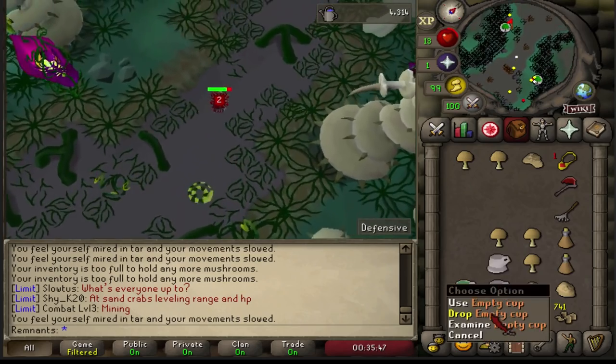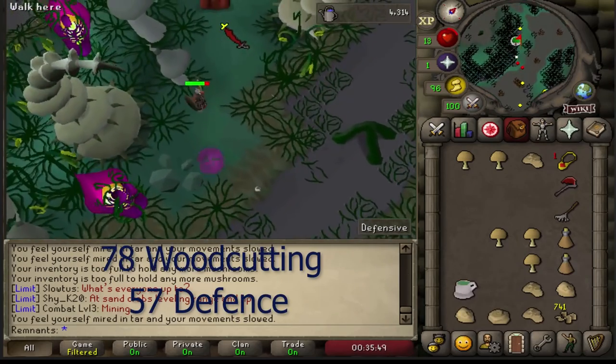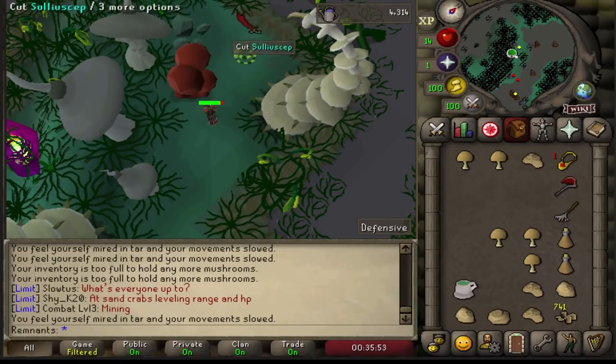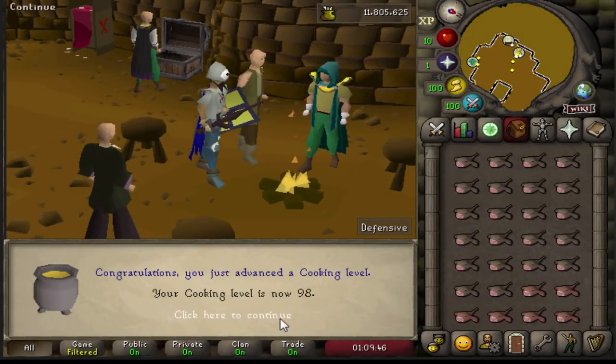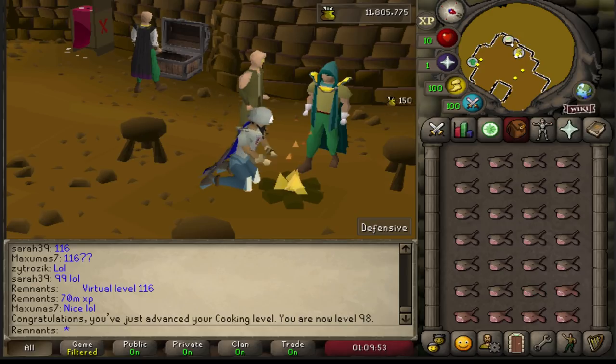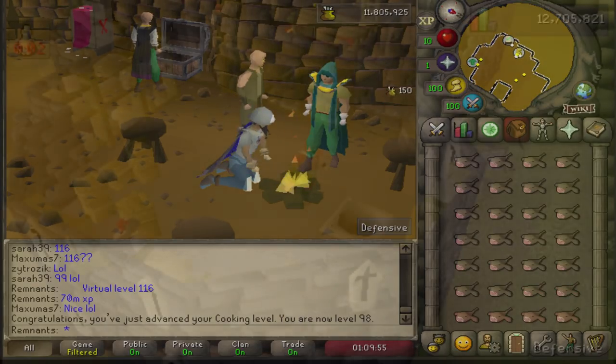By utilizing this method you should receive 78 woodcutting and subsequently 57-58 defense, from around level 45, which can be achieved within the day. I managed to achieve 98 cooking from AFK monkfish while working on other future videos, and I will also be camping my stats at 98 to make way for Untrimmed Slayer in the future.